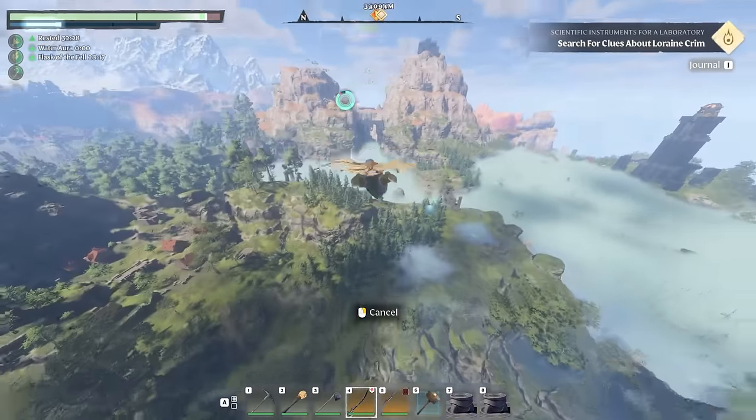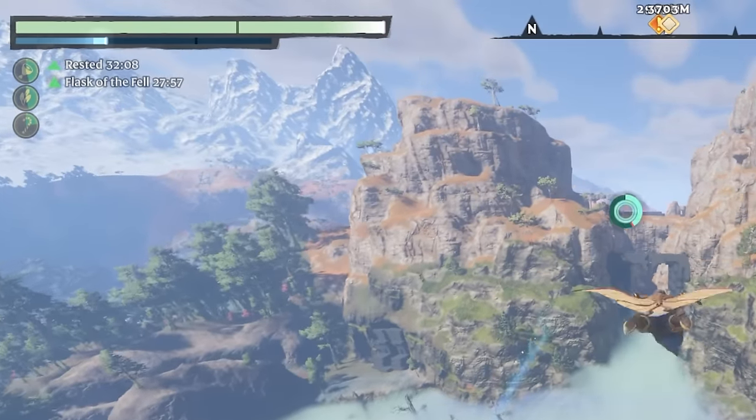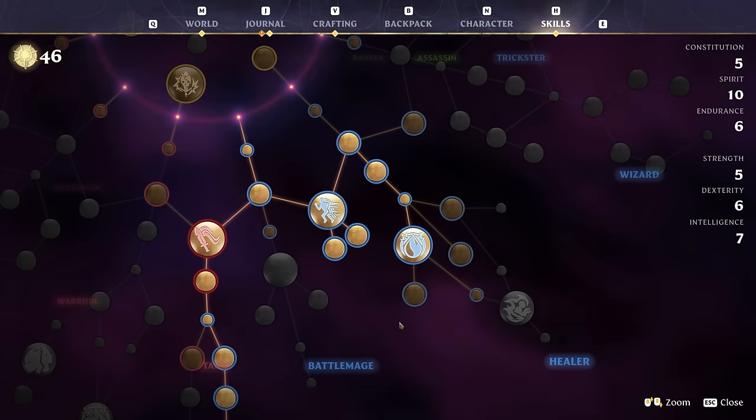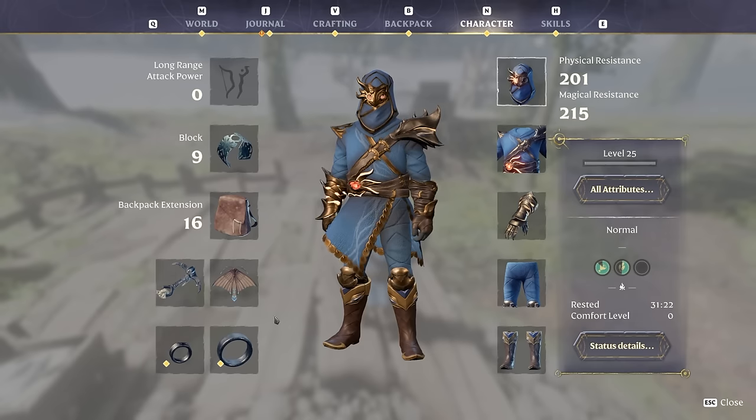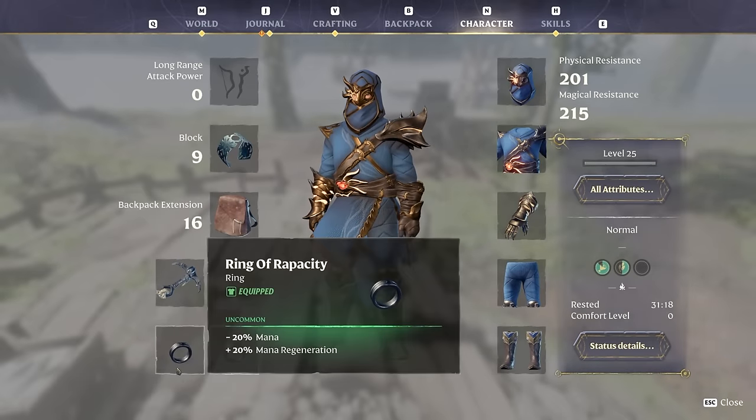We are literally going to have mana regen on steroids. We can spam click that updraft, fly as far as we want with some pretty cheesy techniques. And I'm also gonna show you how to get your hands on basically the best mana ring in the game. Anyways, let's get right to it.